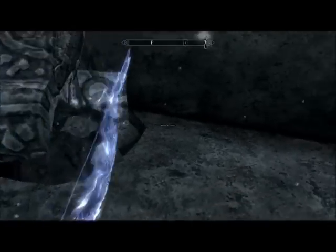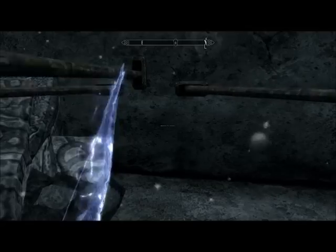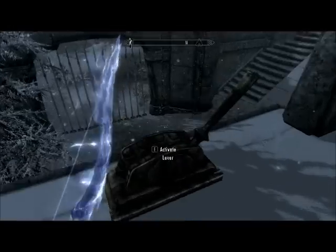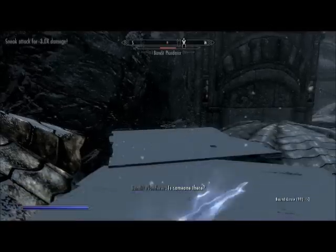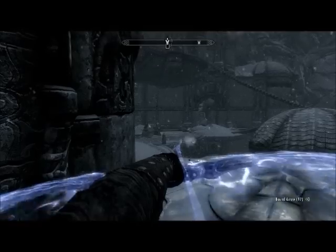If you step on this pressure plate here, it will activate spears out of the wall, though one of them appears to be going in a bugged direction. When you round the corner, do not forget to activate this lever before heading up this stairway.